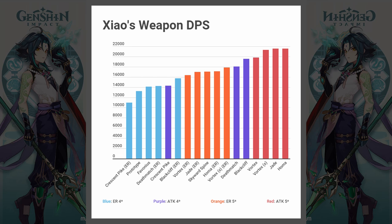Using Prototype Star Glitter as a baseline and comparing it to other weapon choices: against the closest ER weapon from gacha, the Favonius Lance, the difference is only 6%. The difference against the best 4-star ER weapon is 19%. The difference against the best 4-star weapon setup is 36%. The difference against the best 5-star weapon is 63%. If you're using Black Cliff, you're looking at only a 10% difference against Homa.